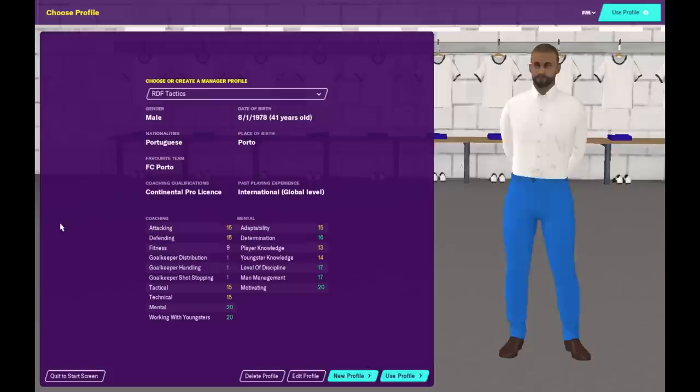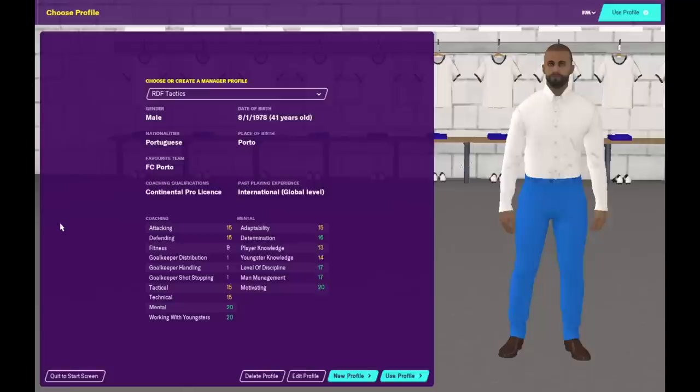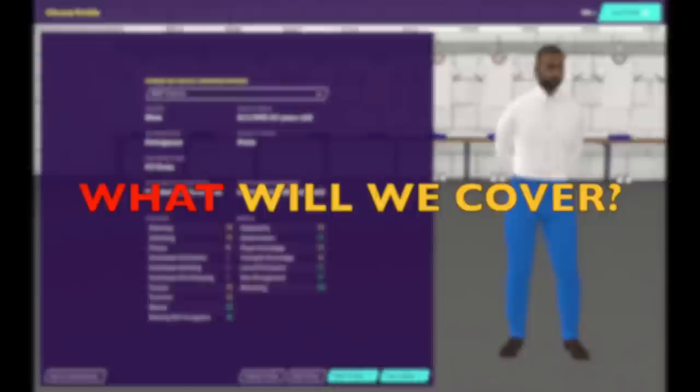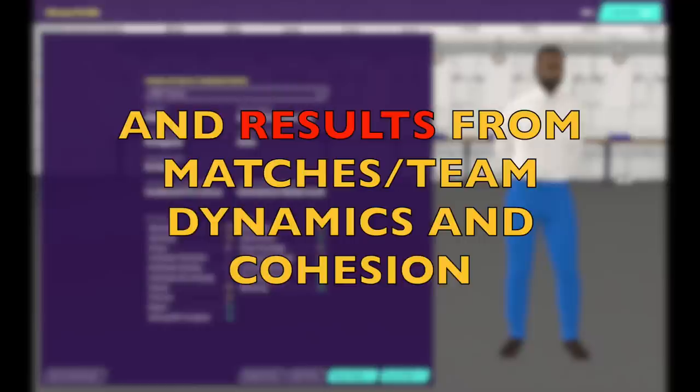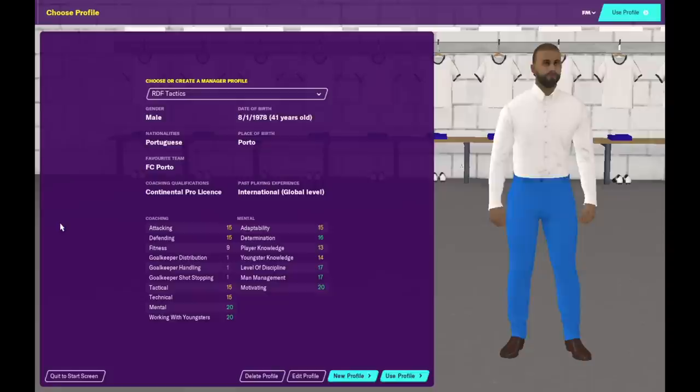Hello ladies and gentlemen, it's RDF again with FM Scout. Today we're going to do something a little different. I'm going to give you my guide or my tour around pre-season — what I do, what I find most important and how I set myself up for the season. In order, we're going to cover pre-season match scheduling, assessing your squad, building the tactic, getting your tactic ideas across, the team dynamics, hiring staff, setting up pre-season training schedules, player mentoring for pre-season, and then finally some results from matches and most importantly from the dynamics and team cohesion.